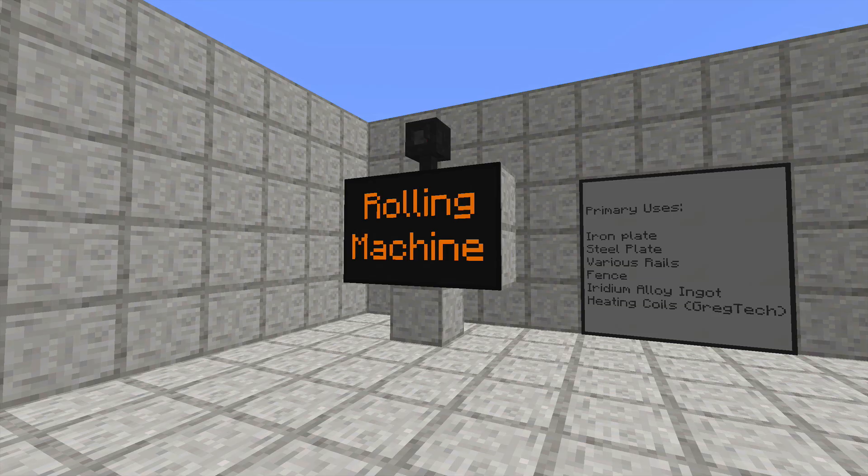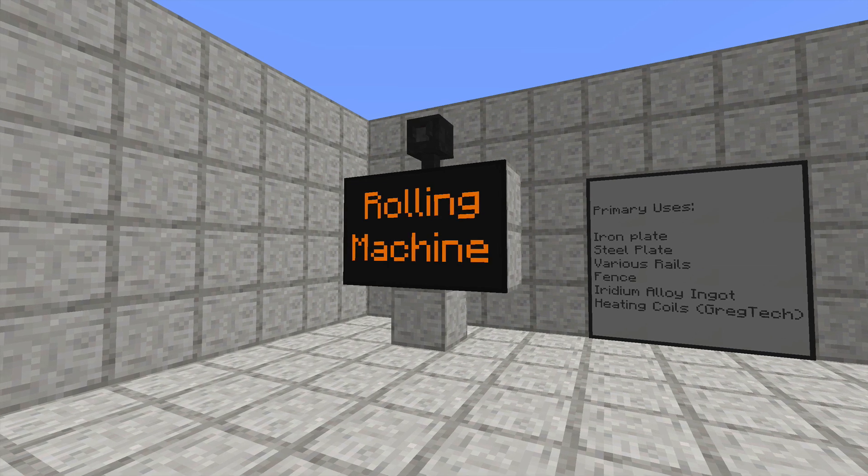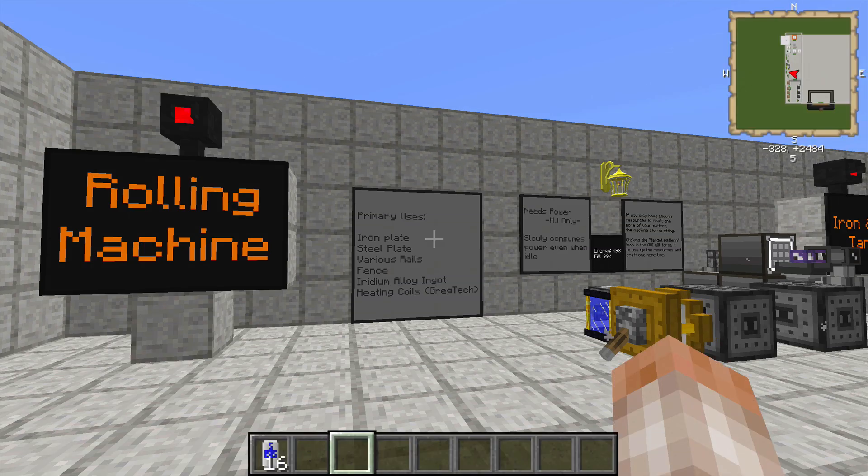First we're going to start with the Rolling Machine. The Rolling Machine is a machine of many uses. You can use it to make iron plates, steel plates, a bunch of different kinds of rails, and fence. If you have Gregg Tech installed, you can make iridium alloy ingots and Gregg Tech's heating coils that you'll need for their version of the Industrial Blast Furnace.